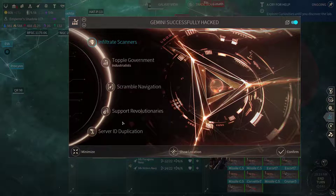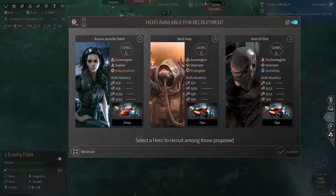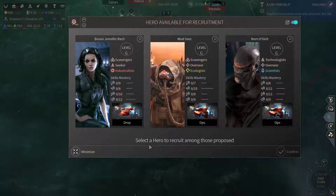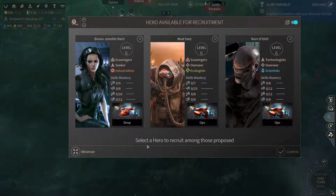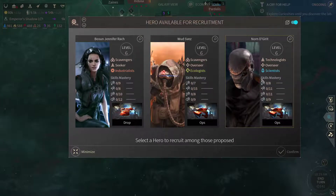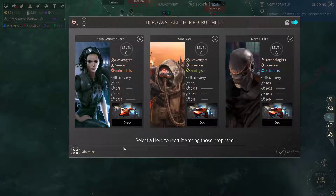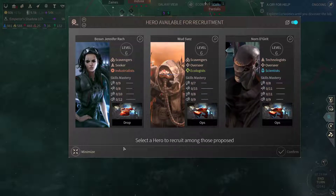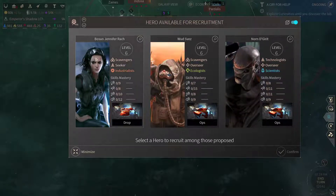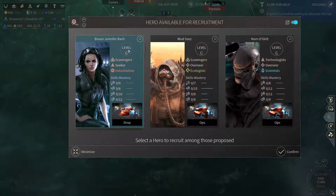Gemini's hacked — I'd love to infiltrate their scanners and see where and what they have. We've got another hero available from the academy. I could grab another fleet commander — this hero might prove beneficial. She's an industrialist, so that's something I want to have.